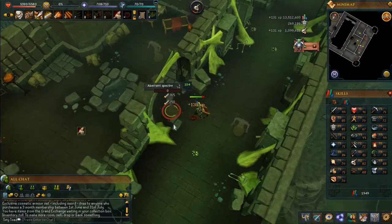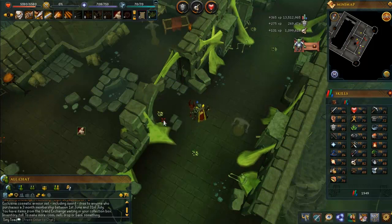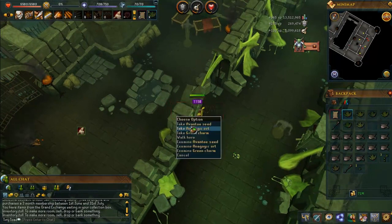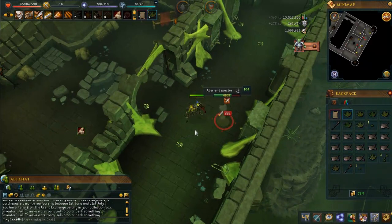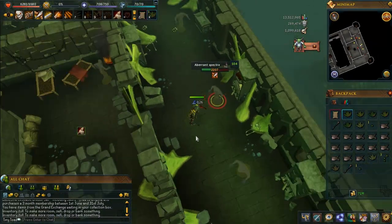I really like the monster interface showing how much HP the monster has — that's kind of cool for bossing. It shows its weakness and its level. It's very World of Warcraft-y feeling, but at the same time not at all — I don't know how to explain it. It's strange. I like it, but I don't like it at the same time.